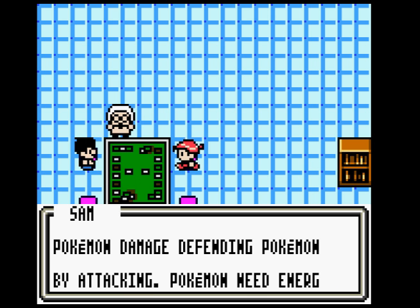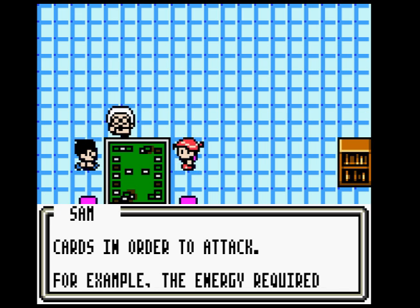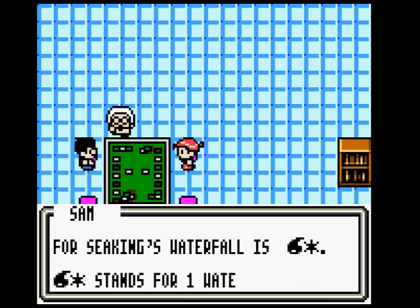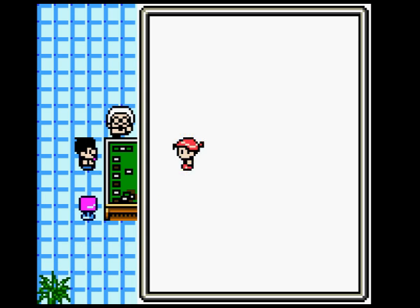Attacking: Pokemon damage the defending Pokemon by attacking. A Pokemon needs energy cards in order to attack. For example, the energy required for Seaking's Waterfall is Water and Colorless. That means one Water and another energy of any type.